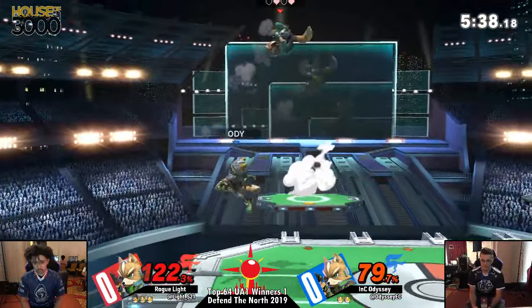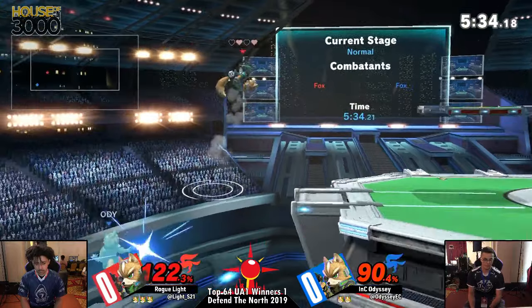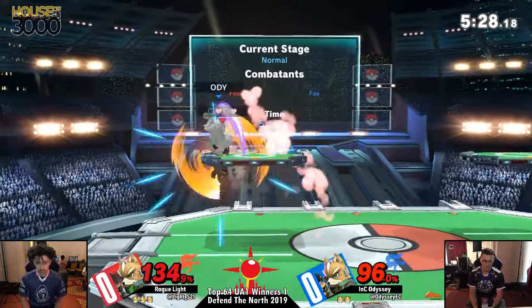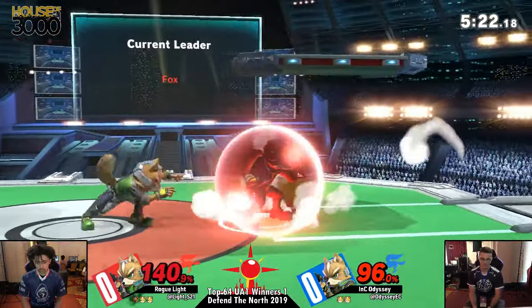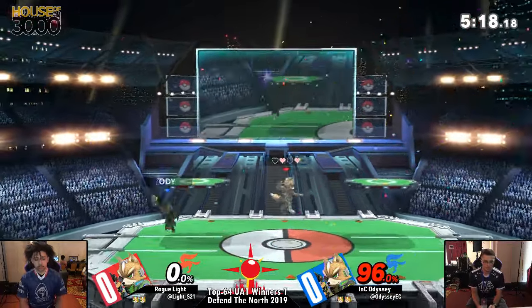Light's shield looking a little low there. Odyssey looking for that back air, but instead it's Light who's going to get it. Odyssey off stage. Side B not going to snap to ledge, but the Firefox actually clanks with the down smash. Odyssey just struggling to get this stock off of Light. When you're playing against your character, you know what to look for, but I don't think he was looking for that back air.